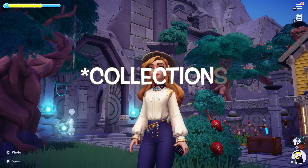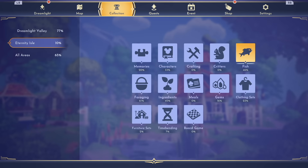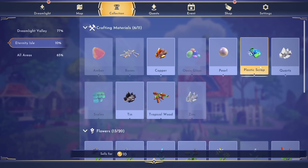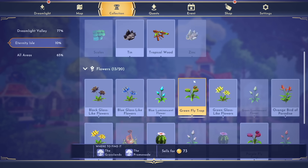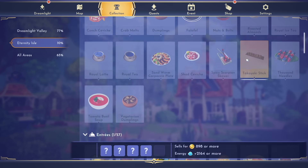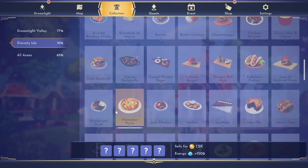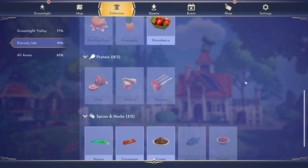Now let's talk about ingredients — and this is a lengthy list. In your Collections menu, you can see all there is to collect, forage, and harvest. There are lots of new fish to catch in Eternity Isle, a ton of new foraging resources, and new flowers — a huge bonus for decorators. Meals are one of my favorite parts since there are so many new ones to cook, beautifully designed. There are also all-new ingredients to find, and a whole new section for proteins — previously fish was the only protein we had. And we have a variety of new gems to collect, likely used for quests.